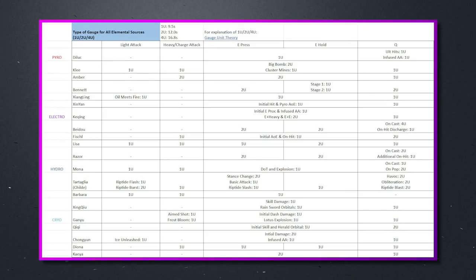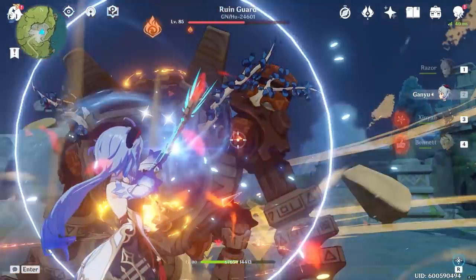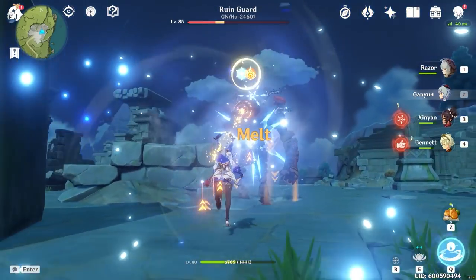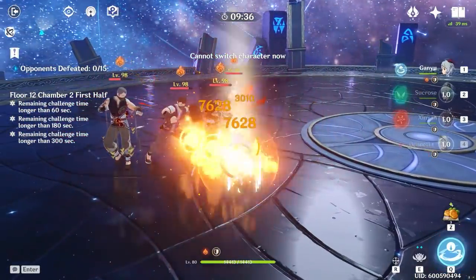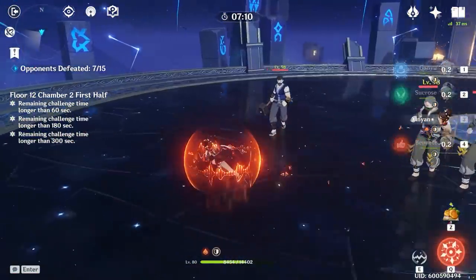Looking at this chart from the Kachin Mains Discord server - I'll leave a link below - we can see that Bennett does have a two gauge application as we've been talking about, but Zhongli only applies one gauge from her skill. A single gauge application will decay after 9.5 seconds, while a two gauge element will decay after 12 seconds with each gauge decaying after 6 seconds. If we first apply Zhongli's skill, which loads the enemy with a single gauge of pyro, then use Bennett's skill which applies two gauges, we don't get three gauges - we still only go up to two. However, the gauge will use the decay rate of the first application.